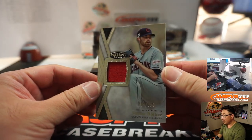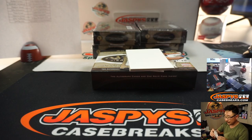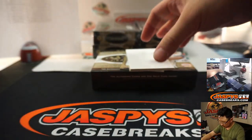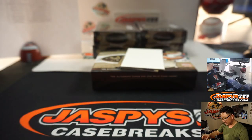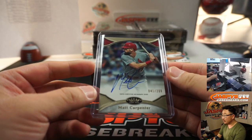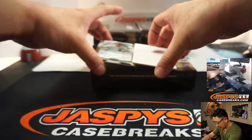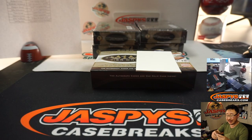We've got Shane Bieber to 395 — another Indian going at him. Matt Carpenter, 41 out of 200 — Cardinals, that'll be for Jake. And we've got Michael Tauchman, 83 out of 299, another Yankee for Chris Maxwell.